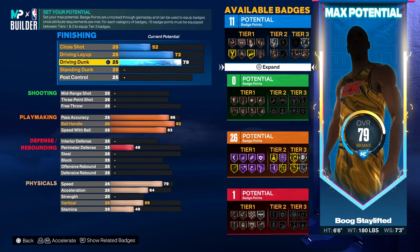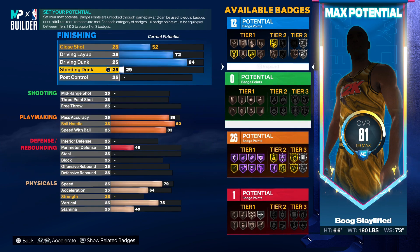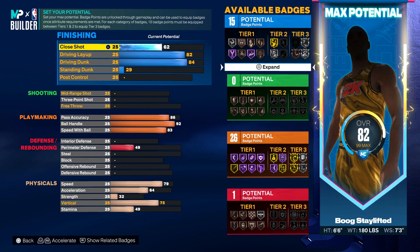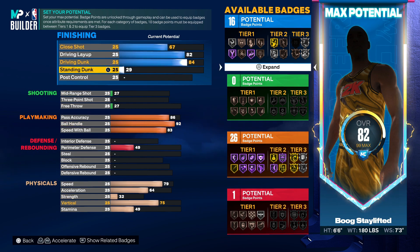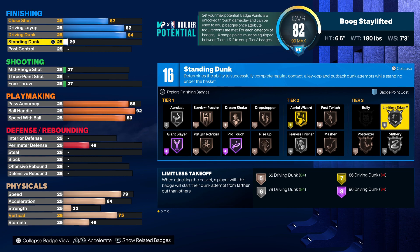We're going to go 84 on the driving dunk so you get pro contact dunks — that's super fire on a pure playmaker. Go 82 on the driving layup, you get Hall of Fame Giant Slayer which will hit in the rec. You do want to be using your acrobat and everything like that. Close shot we're going to put up to 67, so you get 16 finishing badges — that's all you need. If you're using a double shooting badge core, just equip Limitless Takeoff and put your trust in that.